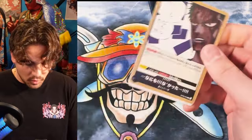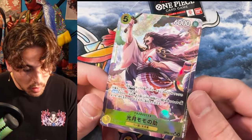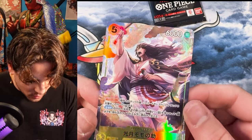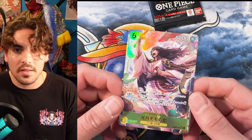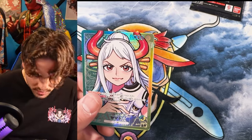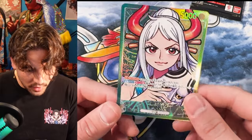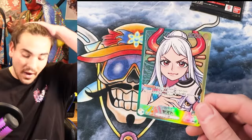That was definitely more fun to open so far. Kinemon! Momonosuke! Look at the dragon and the texture — that is cool. Almost reminds me of Mirage Foiling from Kaizoku cards. I think it's about time for a god pack. Just one Yamato alt art. That was not a god pack. Of all the alt art leaders, this is definitely the one I wanted to pull. So that's exciting, but I'm also scared now.